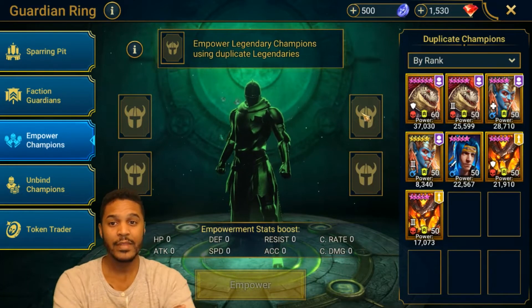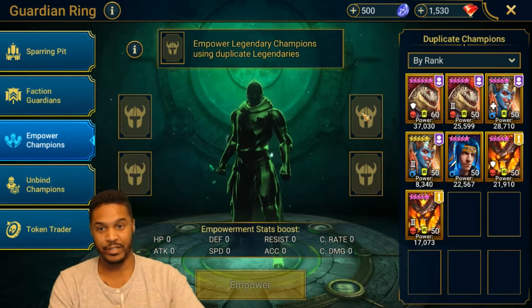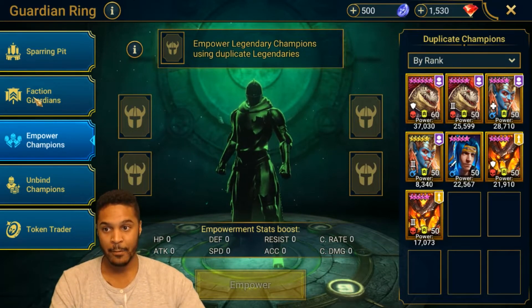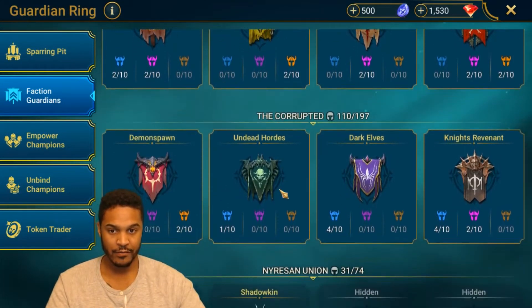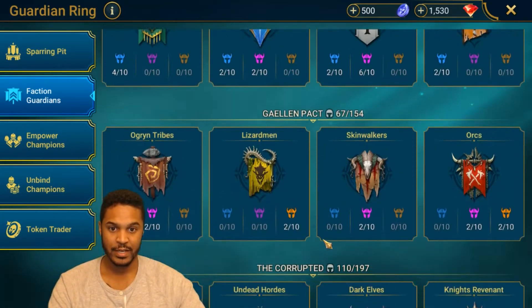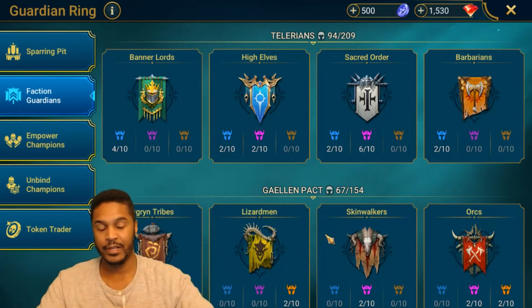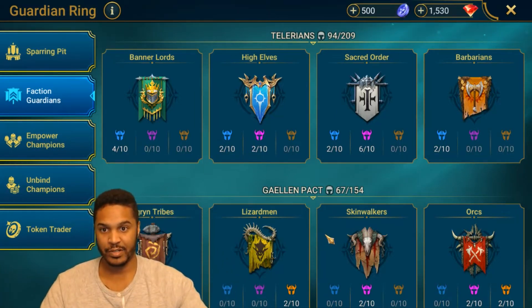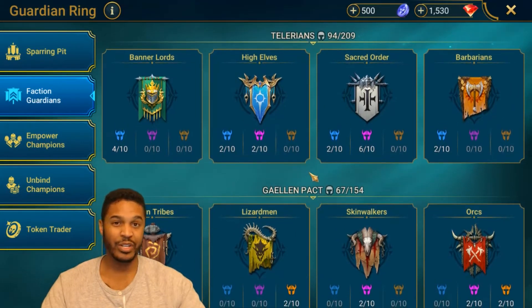Empowering champions - as a free-to-play player I have a very mixed review on this, because you can upgrade your faction Guardians and get stats from that. If you're really trying to progress in PvP, it's difficult, because the whales and the krakens - people that just pay to play - are now way, way above where any free-to-play players are going to be. I've never truly been fussed about PvP because I know this game is pay-to-win.